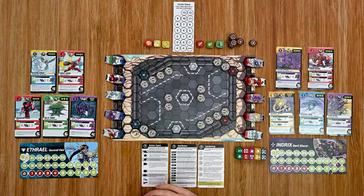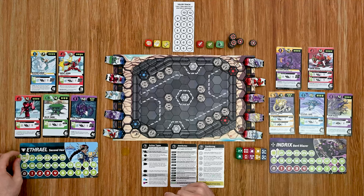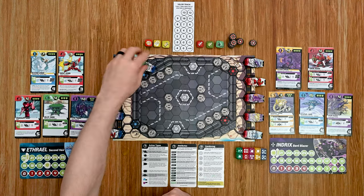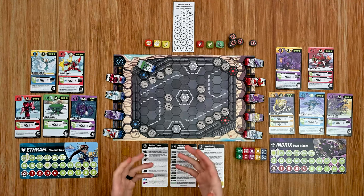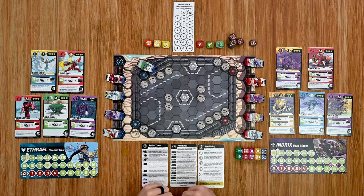Starting with the blue player, they choose one of their robots to activate — I'm going to start with the GLA 400. This robot can move a maximum of four spaces and each space costs one energy, so I spend four energy and move it four spaces, slowly working my way toward the middle of the field. That robot has a lot of integrity so it can take a lot of damage, making it good for holding a point. With no other abilities in range, that ends my turn and it bounces to the red player.